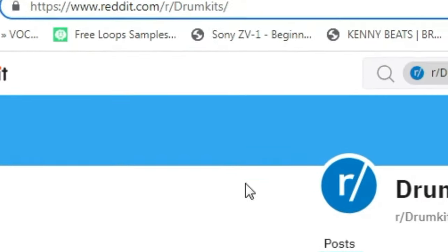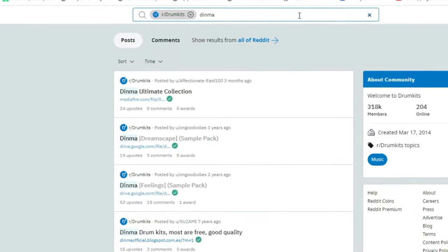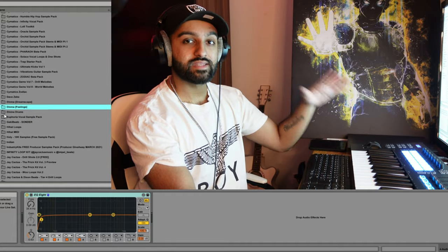The first thing we're going to try and do is create the melodic side. He works with a lot of chops and samples. If you're trying to find a good place to get some samples, go to Reddit slash drum kits and just search for an artist called Dinma, which is D-I-N-M-A, and you'll find really cool sounds and drum kits that are perfect for this sort of cloud rap style of music.